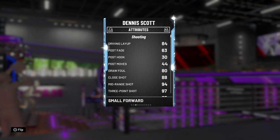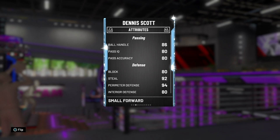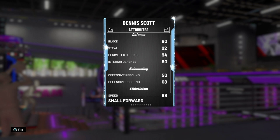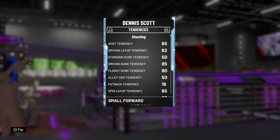He has an 84 driving layup, 80 draw foul, 88 close shot, 94 mid-range, 97 three-point, and 85 free throw. He also has an 80 driving dunk, 86 ball handle, 80 block, 92 steal, 94 perimeter defense, and 80 interior defense. He is okay rebounding and has good speed, speed with ball, acceleration, and decent lateral quickness.